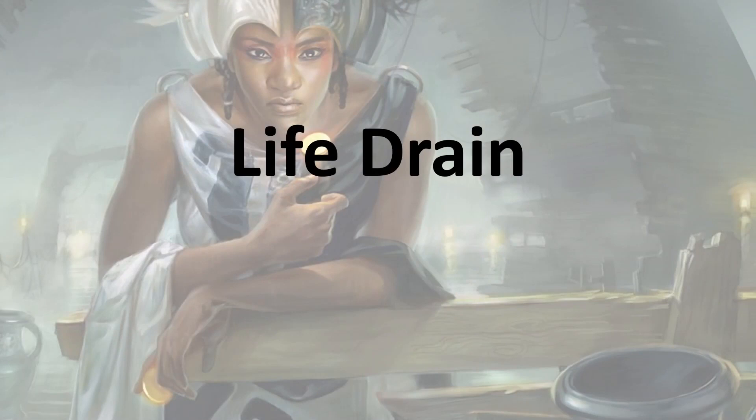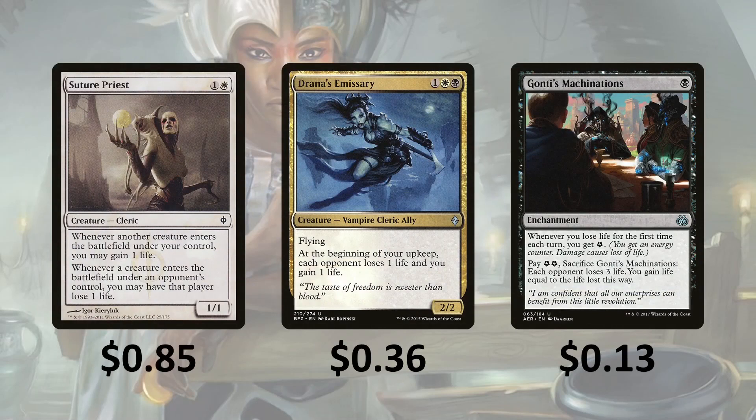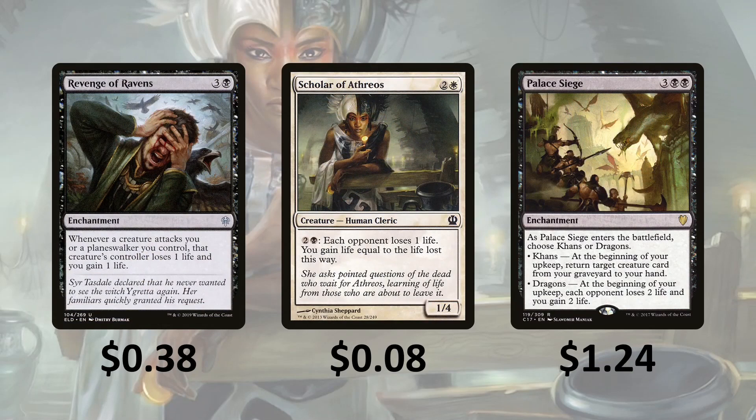Then we got some life drain — basically your opponents are going to lose life and you're going to gain some life. Suture Priest: whenever another creature enters the battlefield under your control, you gain a life; whenever a creature enters under an opponent's control, that player loses a life. Drana's Emissary has flying; at the beginning of your upkeep, each opponent loses a life and you gain a life. Revenge of Raisins: whenever a creature attacks you or a planeswalker you control, that creature's controller loses 1 life and you gain a life, so it's going to slow people down.